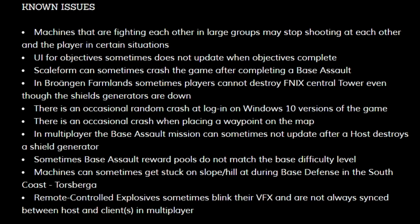In Broyang and Farmland, sometimes players cannot destroy the Phoenix Central Tower even though the shield generators are down. There's an occasional random crash at login in the Windows 10 version, and an occasional crash when placing a waypoint on the map. In multiplayer, the base assault mission can sometimes not update after a host destroys a shield generator. Sometimes base assault reward pools do not match the base difficulty level. Machines can sometimes get stuck on a slope or hill during base defense in the south coast at Torsperga. Remote-controlled explosives sometimes blink their VFX and are not always synced between host and clients in multiplayer.